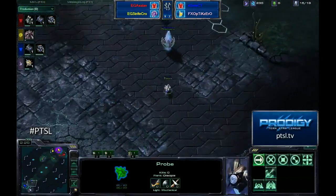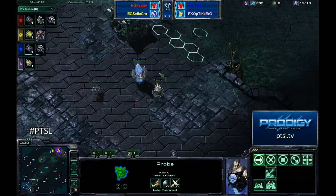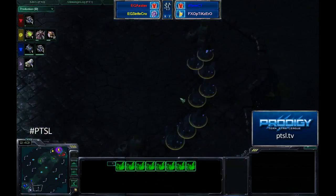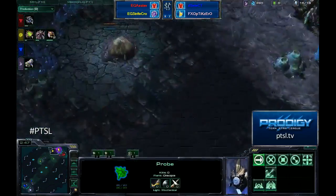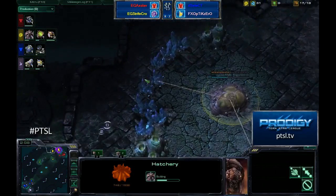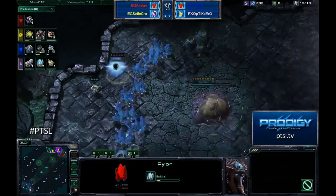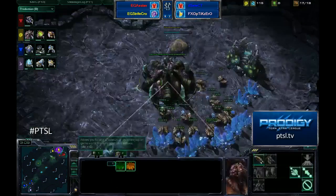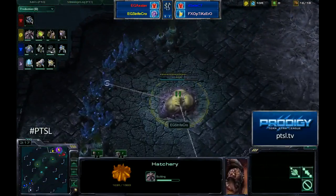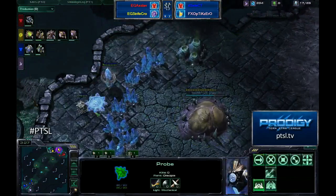This is going to play well into what Dignitas Select and FXO Optic Zero's main plan was. We're probably going to see a quick wall or an expand — it looks like we're saving up for a 15 Nexus here unless Optic Zero decides to put something else down. He is going to put down a forge on 15 and save up resources for the next base, unless he's going to bury a probe and do some sort of cannon rush. He'd have the possibility of taking out StrifeCrow's hatchery — and we saw this yesterday actually. There's pylon number one.